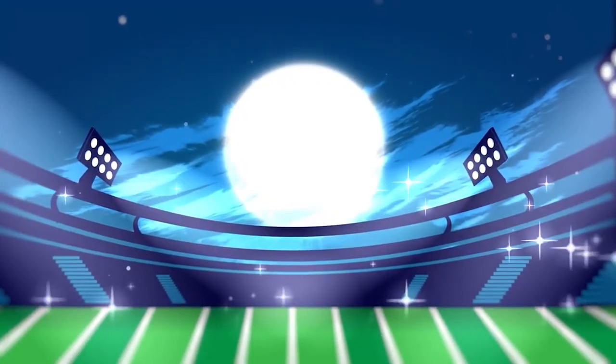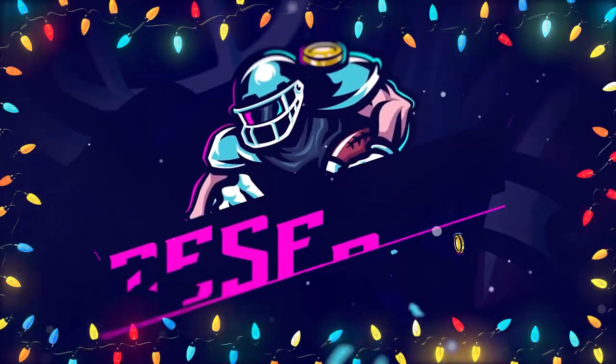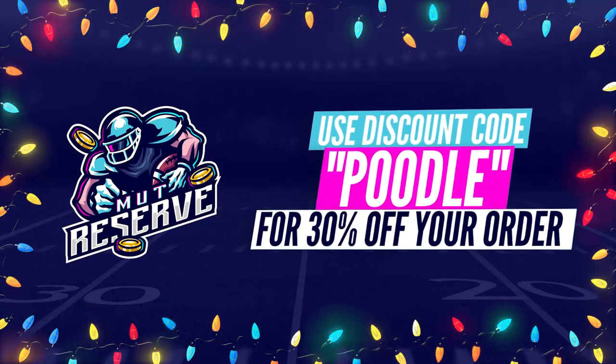For fast, cheap, and reliable coins, look no further than my sponsor muttreserve.com. They're awesome to work with — super cheap, fast, and reliable coins. Make sure you use code POODLE at checkout for an additional 15% off your order.